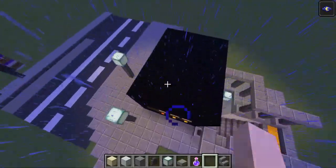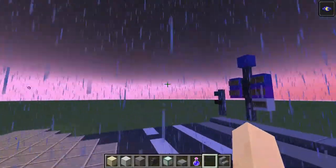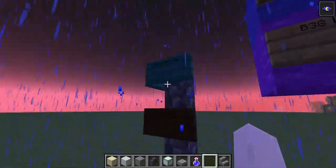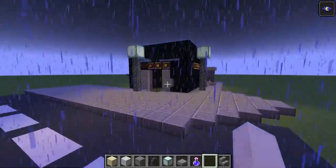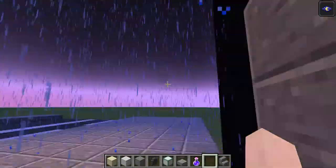Basically, right here we got the Call Avenue station on the B, Q, and R trains. Also right here I put a bus stop. I have to call that the new Flatbush Avenue extension — that's just Flatbush Avenue. And then you can see right here we have an elevator.